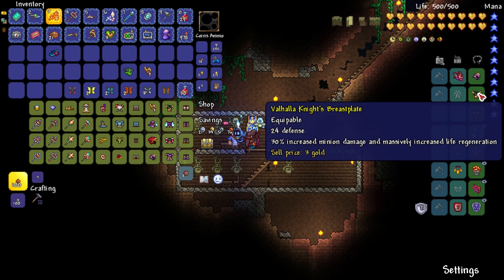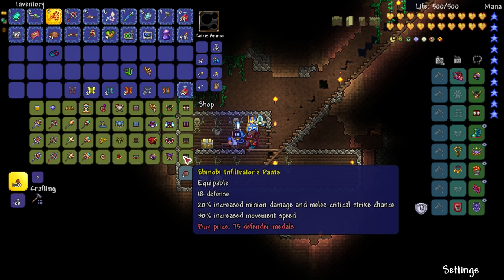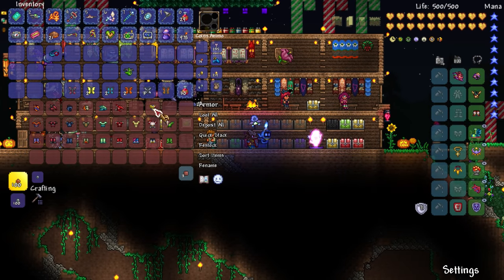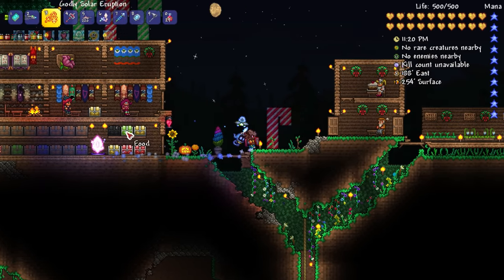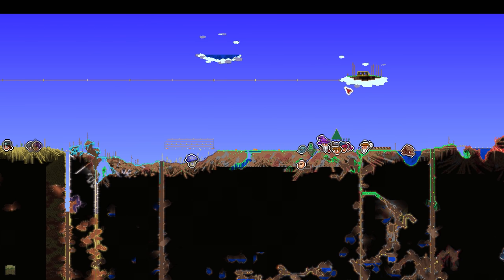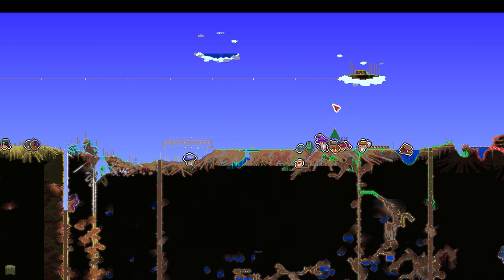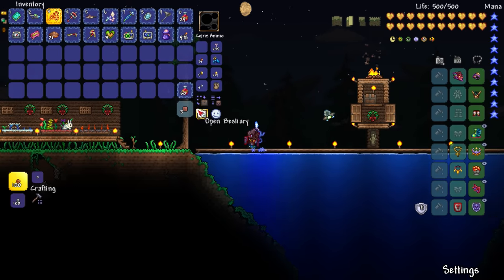For the rest of the Shinobi armor — the torso does 20% increased minion damage and melee speed, and the pants do 20% increased minion damage, critical strike chance, and 30% movement speed — comparable to my current Valhalla pieces. I'll keep what I have. I'm not sure if I'm ready for the Moon Lord next episode. If you guys have any more suggestions before defeating that final pillar and spawning the Moon Lord battle, let me know.